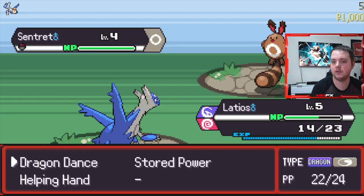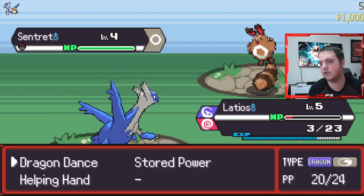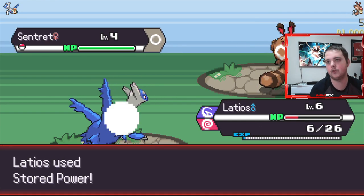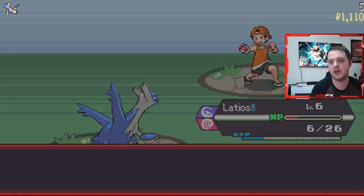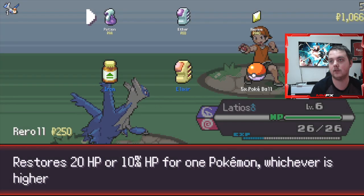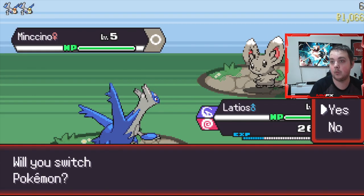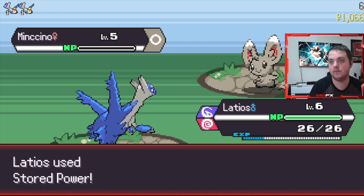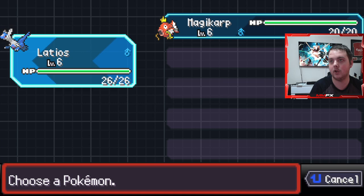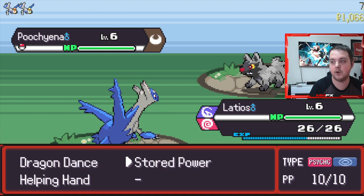We should defeat all these without any issues whatsoever if we're faster, and we should also kill it in one hit - not a problem at all. We need to heal, that's definite. Take an Iron, why not. One of the things I want to go over is that we do have a lot of eggs since we defeated the game - I haven't done anything with them.